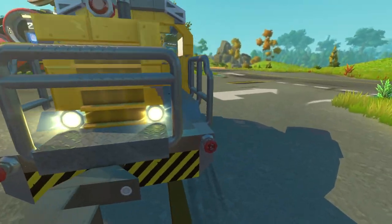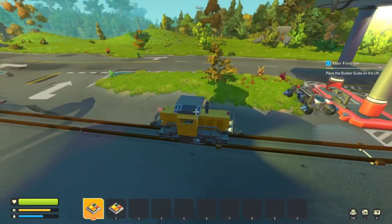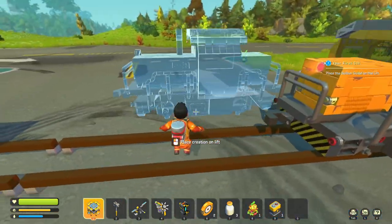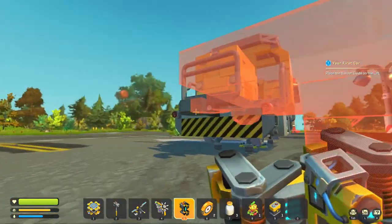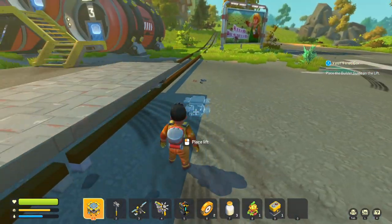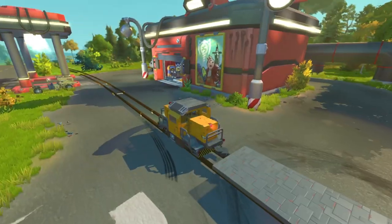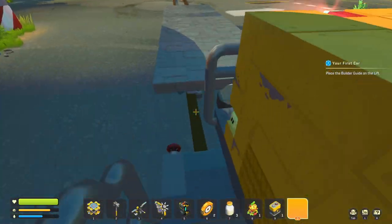This is what it will look like. We can jump in the cab, move it forwards, move it backwards, and we've got lights as well — you can change the direction of the lights. There are also couplers, so if you want to couple up like a wagon, you can just get your weld tool, weld it to the back, hop back in, and drive off.